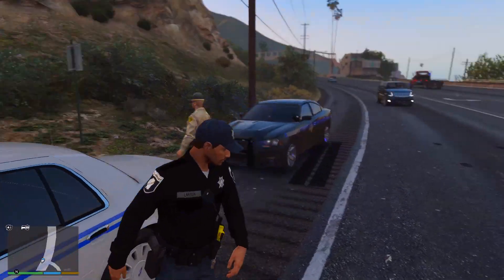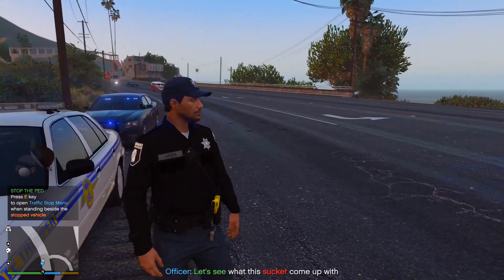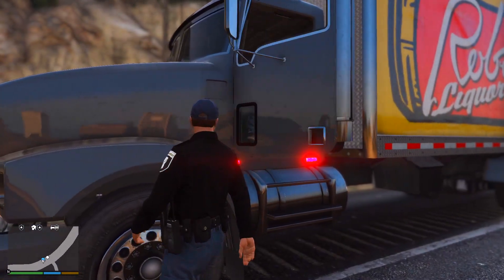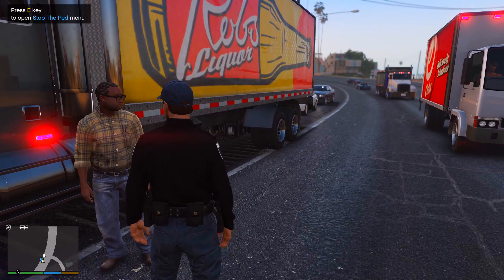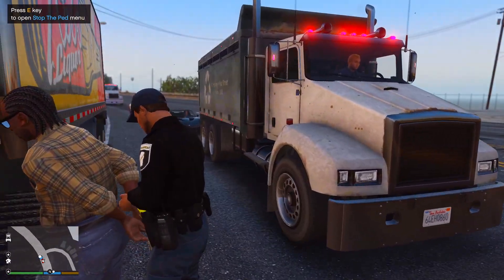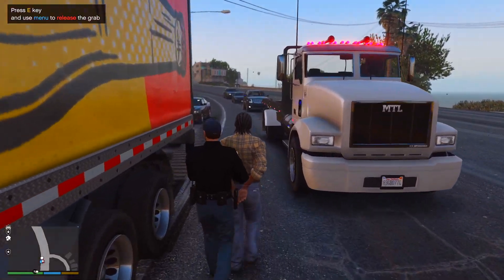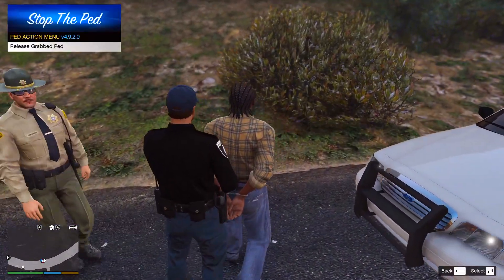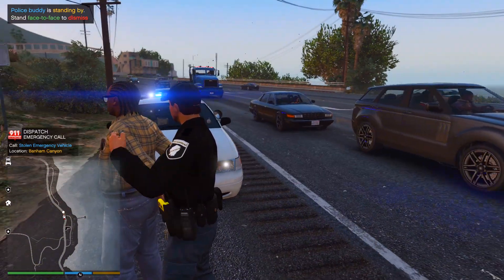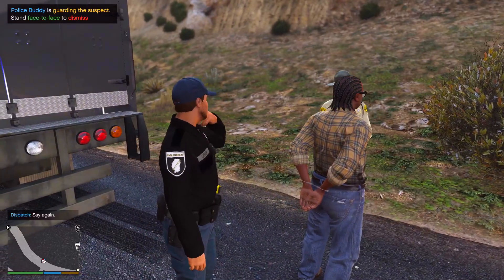I didn't even notice that on these vehicles - they have a little state trooper logo. That's pretty cool, it's a nice addition. I think I called for two units. Let's go ahead and get him out of the vehicle. All right man, step out of the vehicle. I'm going to go ahead and place you under arrest - actually you're just being detained for now. From what I can tell you do have a warrant on your record, so for my safety and yours you are being detained at this time.